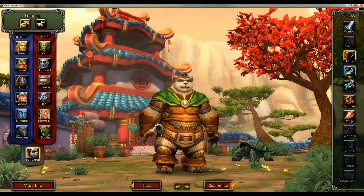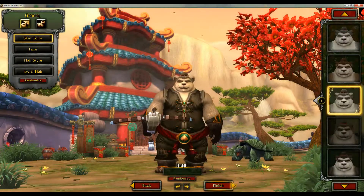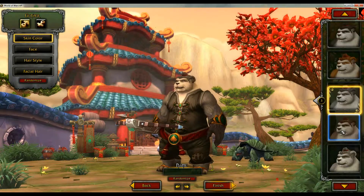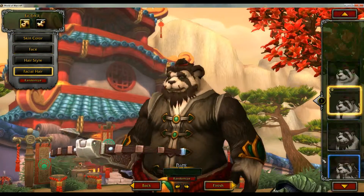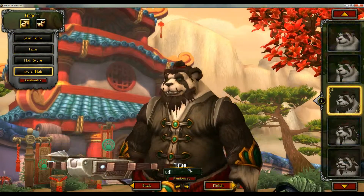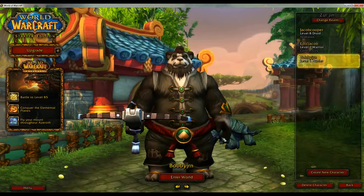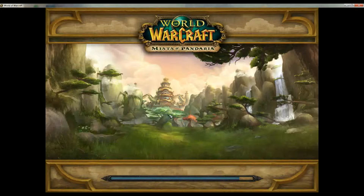Anyway, I'll just go Hunter because it comes with a free pet, and I'll pick a random character. Okay, let's call him Bobby Juju. Yeah, as you can see, I'm entering the world of Pandaria for free — I don't have to buy anything.